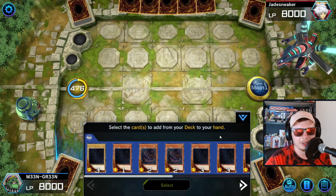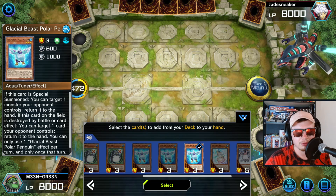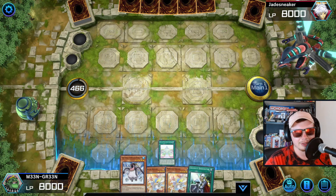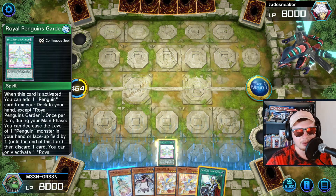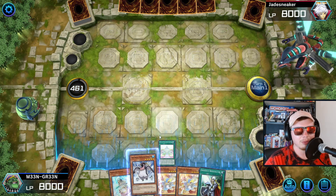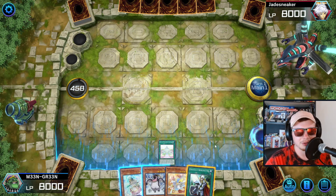Hopefully they don't have the Ash. We're gonna add ourselves — probably just go for a Glacial Beast, actually. Yeah, we just go with this and add the Cleric to hand instead. Now we can activate Royal Penguins Garden to lower the level of our Great Emperor Penguin, which summons two Penguins from the deck. It's absolutely broken.